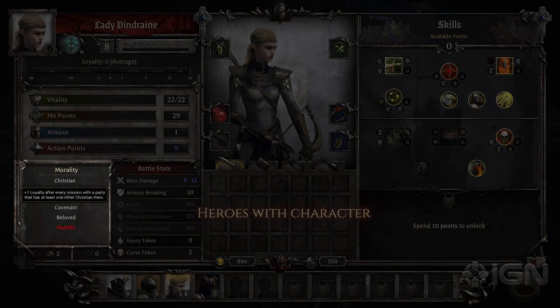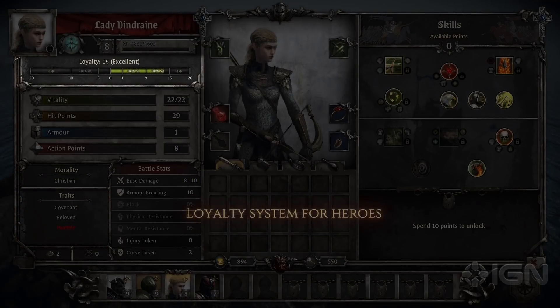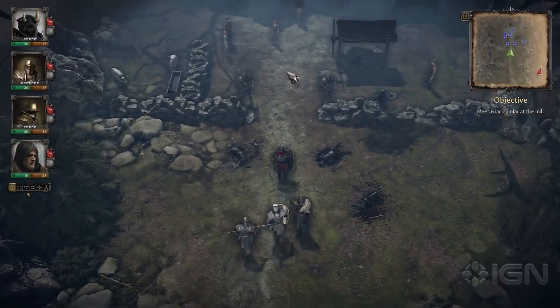Your heroes are unique, and all of them have their own personalities and loyalties. Be careful about how you treat your heroes, because they will certainly react to the tough decisions you'll need to make. The fate of Camelot depends on them just as much as it depends on you.